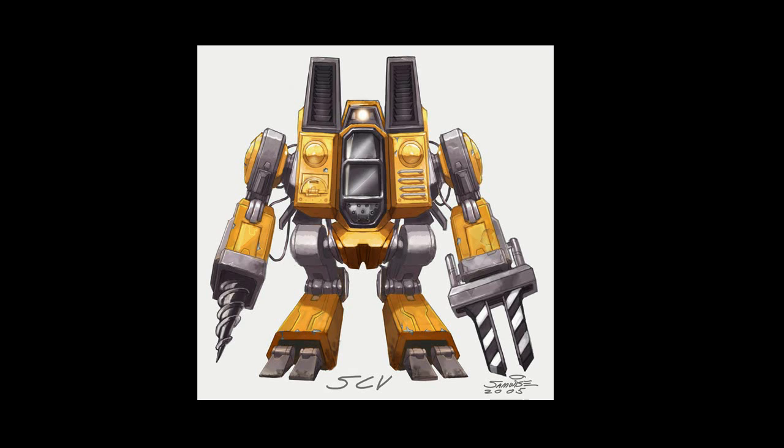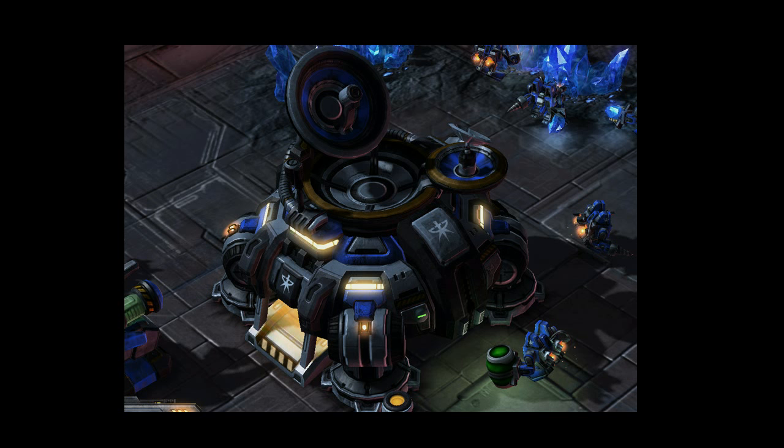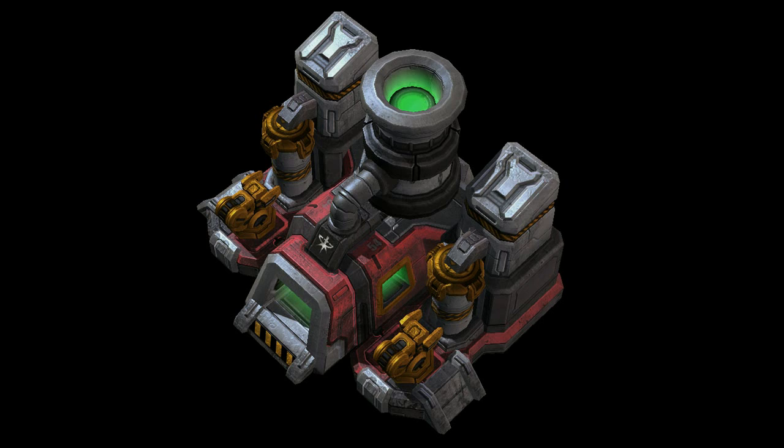The SCV, as the name implies, can work in space because it includes life support for the driver. An SCV is outfitted with multi-purpose tools. It can mine minerals, transport vespene canisters, and even build new structures.